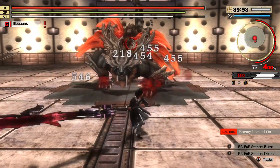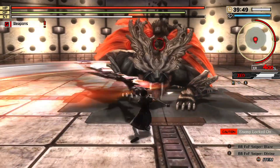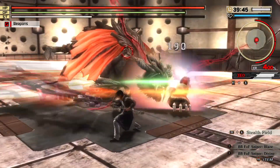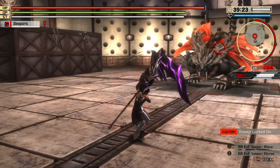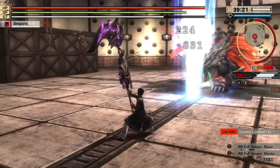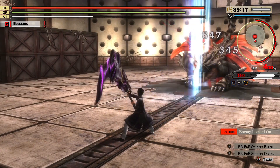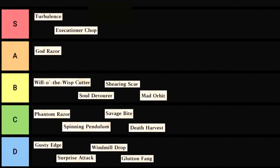Death Harvest is a round fang art. The round fangs are different because it only applies to the round move and not the cleaving finisher. It's still not amazing, but I do find it a bit more useful than the last move. C tier. God Razor is another round fang art — quote-unquote — you're actually swiping in front of you. The projectiles add some good range, and it can be nice for hitting hard-to-reach spots. A tier.